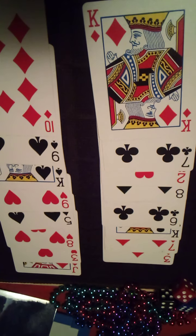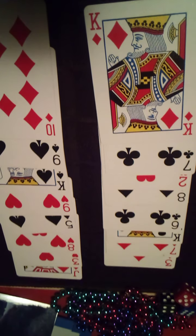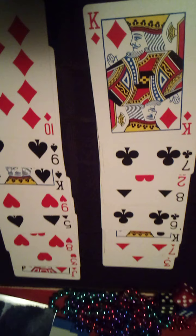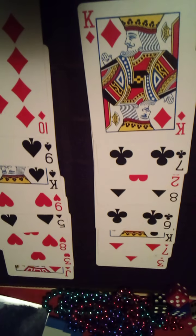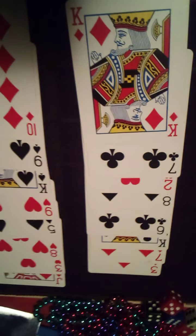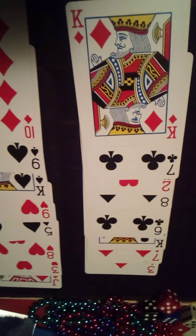That would be 11 red. That would be 10 and 8 — no, 8 and 8, right? 5, 6, 7, yeah. That would be a balance: 8 and 8. That is trivia number 43.